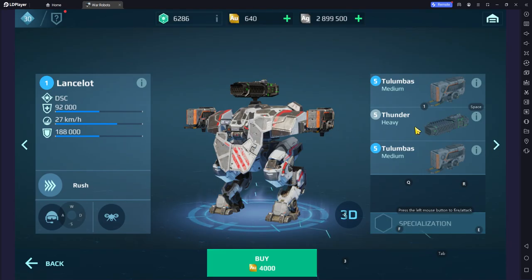Lancelot — another OG physical shield robot. Great firepower, great defense. Even though it lacks speed normally, the ability makes up for it with the speed bonus you get from Rush. Overall, Lancelot gets S tier, along with Leo.